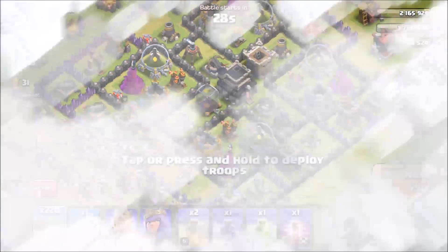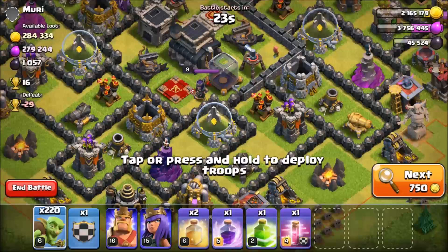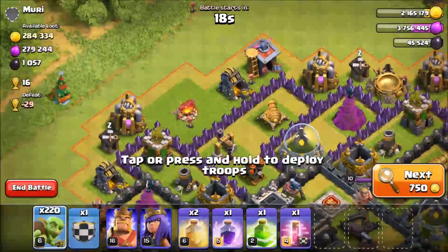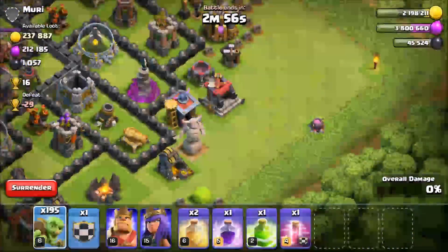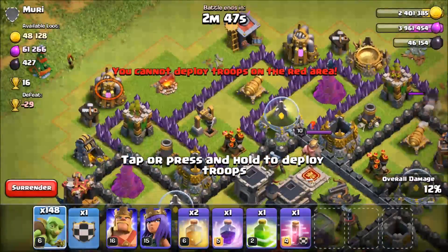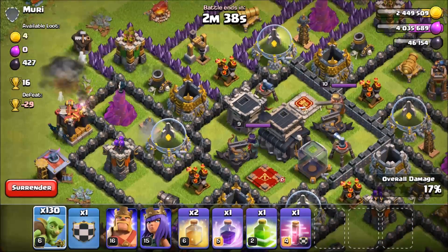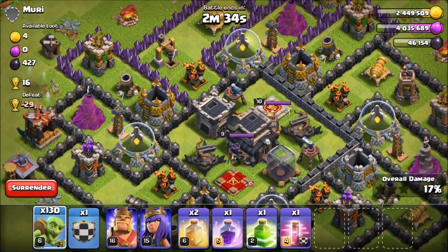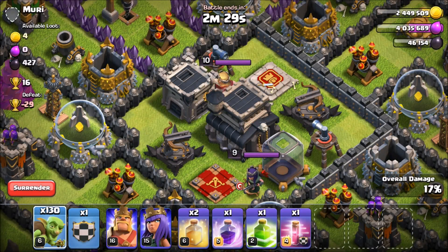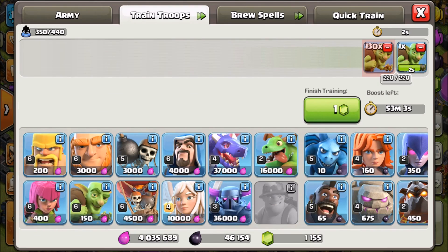We could probably smack this base and not worry about taking the L — let's just smack it quick, get in, get out, and go on to the next one. This one's pretty decent for some quick loot with the goblins. Oh yeah, this gets me pumped up! Goblins got all the loot except for a little bit — we're not gonna commit more goblins. We'll take the L on trophies and get that quick 350,000 loot. If you're hitting quick hitters like that you can just keep it going continuously.